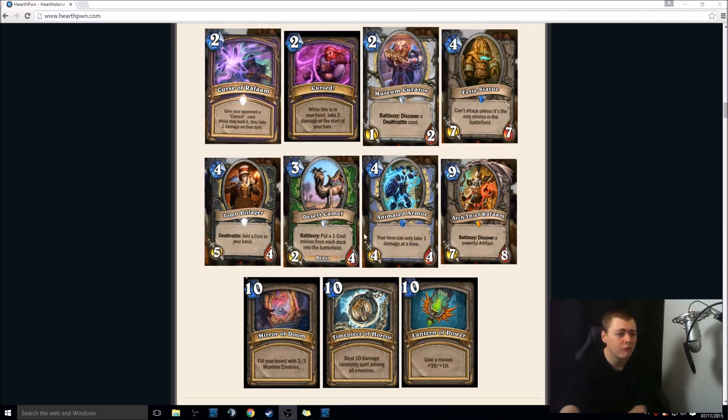Very interesting Mage card — 4-mana 4-4, Mage only. Your hero can only take 1 damage at a time. So if you Pyroblast the Mage's face, they'll only take 1 damage. If you spam Arcane Missiles, they'll still take the damage. But this is kind of like an interesting Taunt — it's like an anti-combo card. I could see this actually being run in some cases if combo becomes a really big thing, and combo's pretty much always a thing.